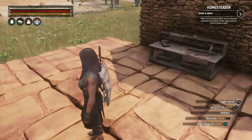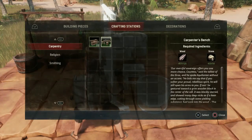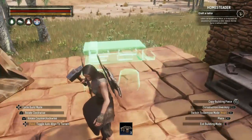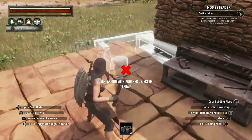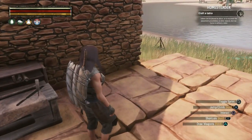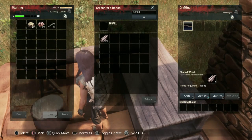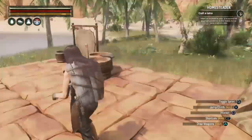Next we need the blacksmith bench, but we'll need iron bars first, so these will do for now. Almost forgot about the carpenter's bench — it's under carpentry. We'll build it and set it right here next to the tanner's table. Now I'll use the rest of my wood to make some shaped wood in the carpenter's bench — it's going to take a while.